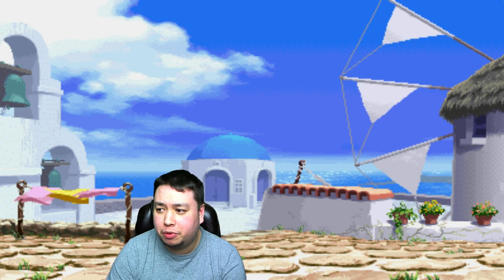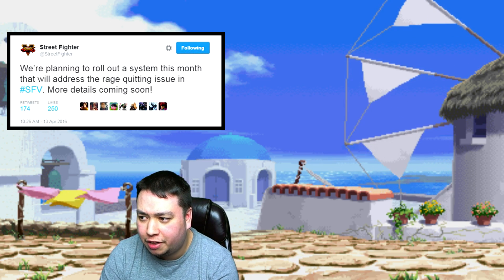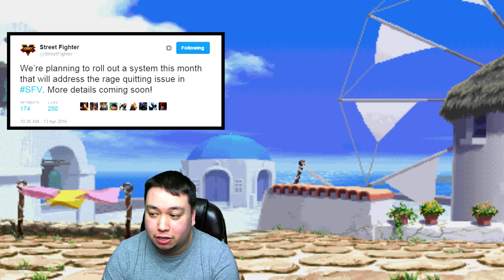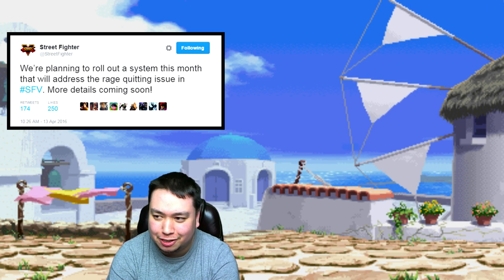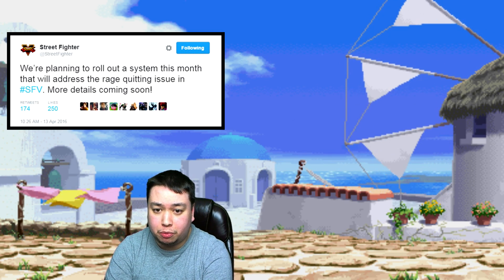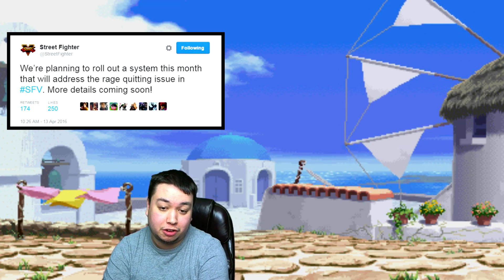Finally, Capcom is planning a new system to deal with rage quitters. On the official Street Fighter Twitter page they announced: 'We're planning to roll out a system this month that will address the rage quitting issue in Street Fighter V — more details coming soon.' Capcom has not given up on rage quitting, and while asking people to submit videos has its issues, it's good that a real system is being addressed. We can expect something on this sometime in April, and hopefully a trailer or teaser for the next character around the same time.